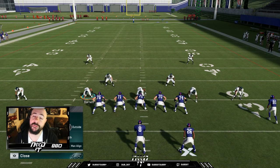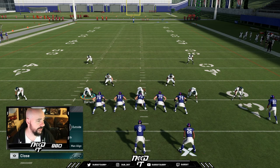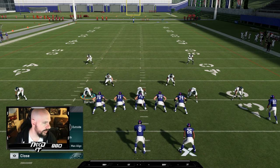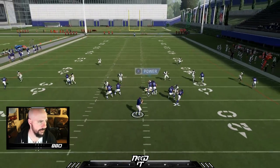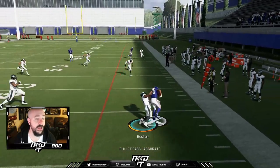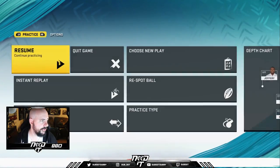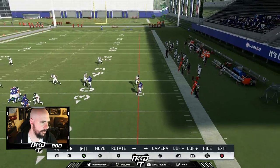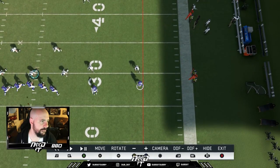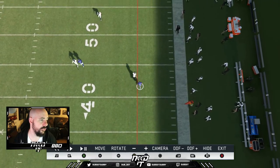To prevent getting beat deep - like if I'm expecting four verticals - you can press and then shade up. We talked about shading for cover two, and you can also do that in man coverage. When you press and play over the top using the right stick, watch the difference in your DBs after the snap. After the shade up, you'll see Jalen Mills five yards off the ball - at the snap he's backpedaling, not trying to engage. He's bailing out and guarding over the top.